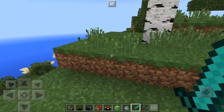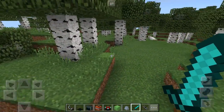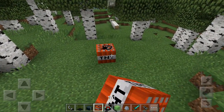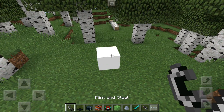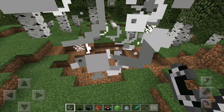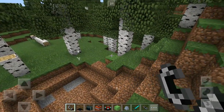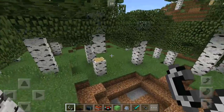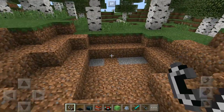Alright guys, we got our TNT and we got our Flint and Steel — that's what we need — and we got the C4 right here. So what we're gonna do is just place the TNT right here and ignite it. We're just gonna see how strong the TNT is. Alright, that's pretty good. It's pretty good for TNT, but say that you wanna blow up more stuff — the C4 is actually stronger than TNT.